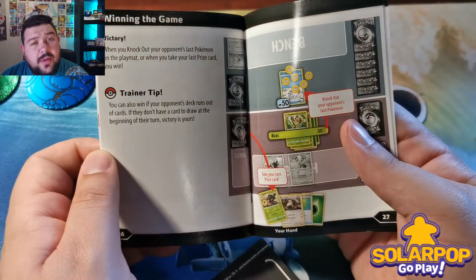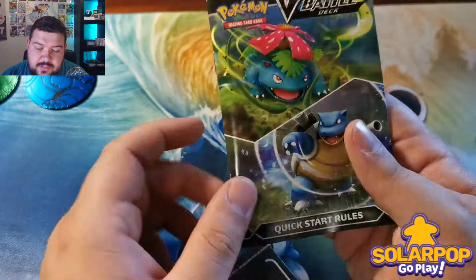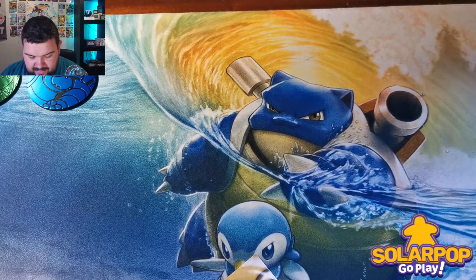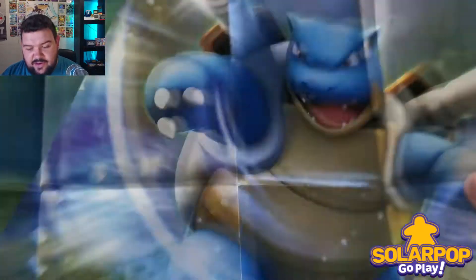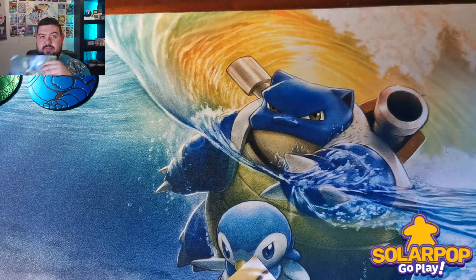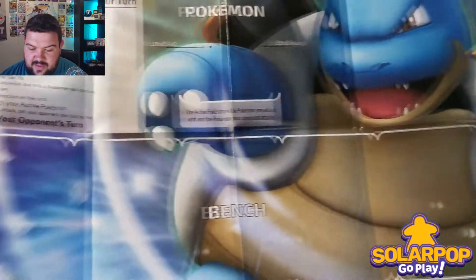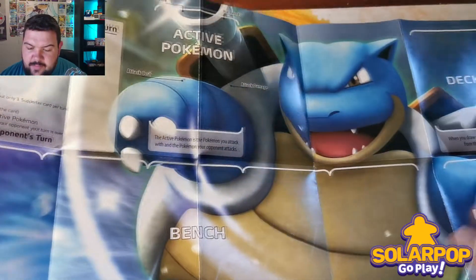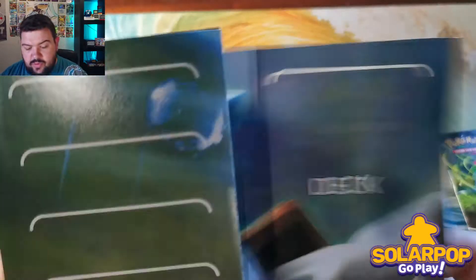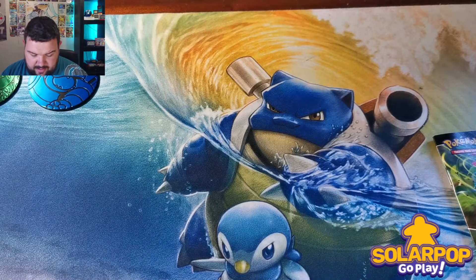You can check my YouTube channel's 'Get Smart' series — episode one covers all the contents of this rulebook. We've also got a mat, and it looks like they each have their own artwork. There's a little poster on the back, and the Blastoise side shows the mat layout. My one issue with these starter mats is there's no space for the stadium, but they are very helpful for beginners just starting out.